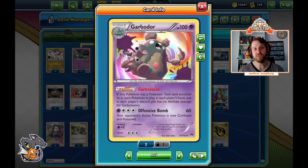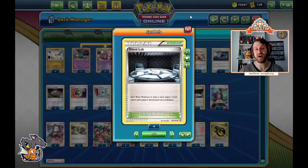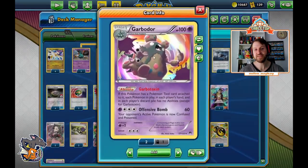We also have Garbodor with the ability Garbotoxin, one of my favorite cards that has ever existed. If this Pokemon has a Pokemon tool card attached to it, each Pokemon in play, in each player's hand, and each player's discard pile has no abilities except for Garbotoxin. This shuts off not just the basics that Silent Lab shuts off, but also any evolution card — Zoroark GX's ability to trade, Octillery using Abyssal Hand to draw cards. It shuts off everything.